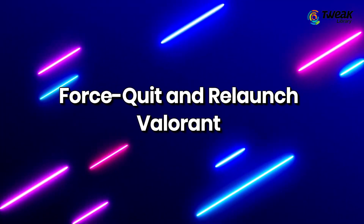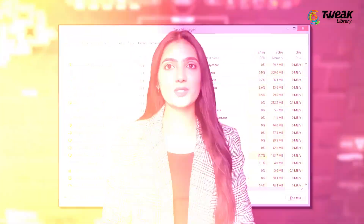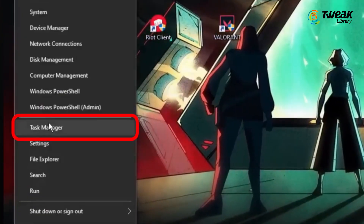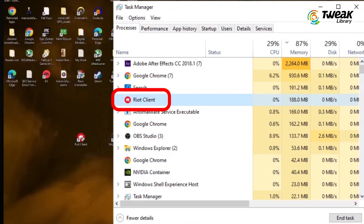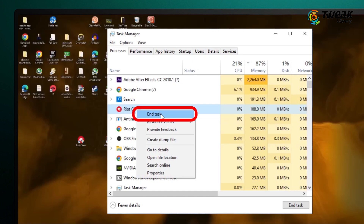Force quit and relaunch Valorant. Sometimes the game can get stuck because of background processes. To clear this up, right-click on the Windows icon and select Task Manager. In the Processes tab, look for Riot Client and click on End Task. Then try launching Valorant again.